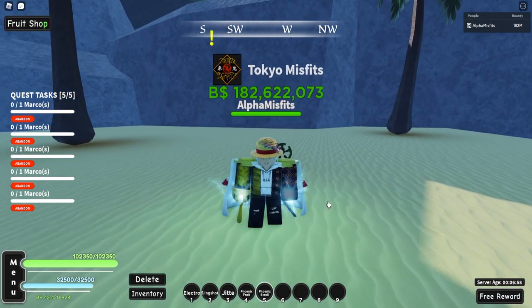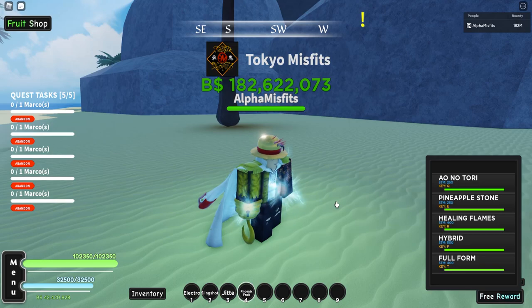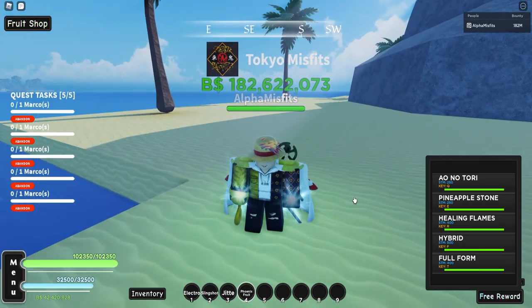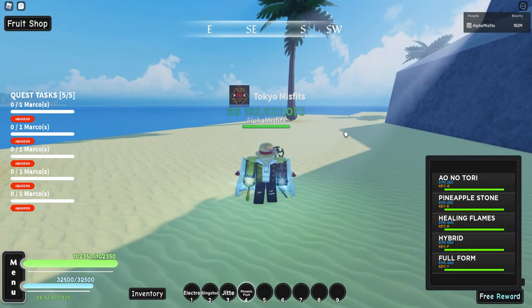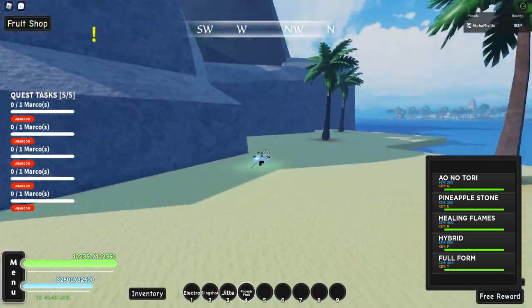Here we go. Bunch of smoke. Is that it? Do I reset or — okay, it just changed. So we got Tori, pineapple stone, healing flames, hybrid, and full form. Let's try — I don't know — Tori. So it's like a blast, kind of like the other ones, but it looks even bigger. Let's go test it on this.